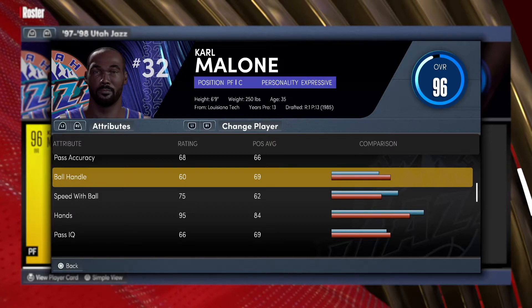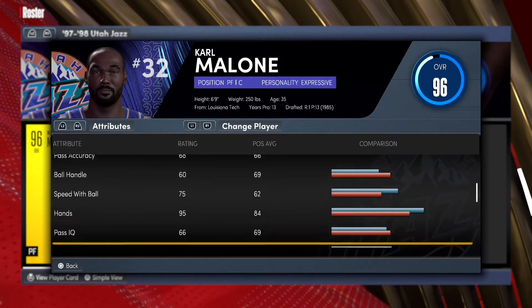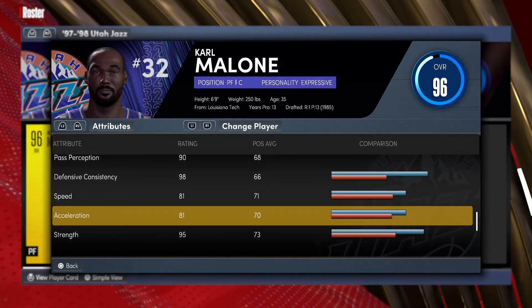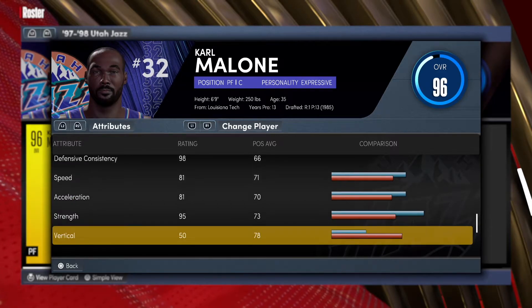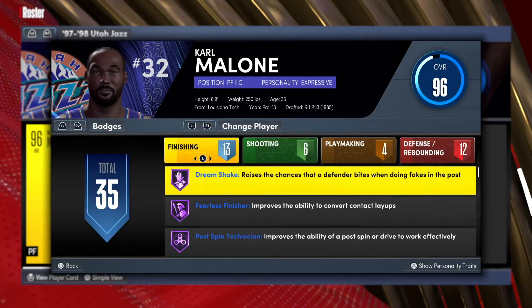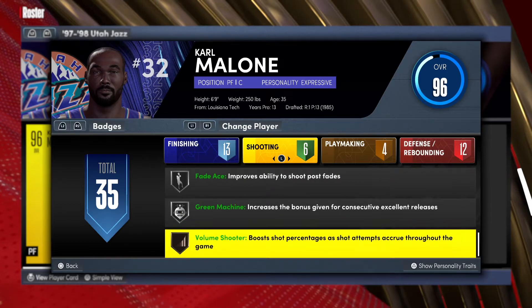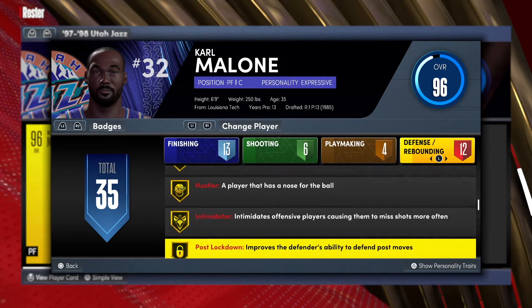Pass accuracy, ball handling, speed with ball — decent, a 75 for a 69 player is crazy, that's some cheese right there. A 95 interior defense, 49 perimeter defense, decent blocking, but the rebounding is really really good. Speed 81, acceleration 81. He had a 95 strength. And look at all these Hall of Fame and gold badges — finishing, shooting, playmaking — oh man, Karl Malone is a beast.